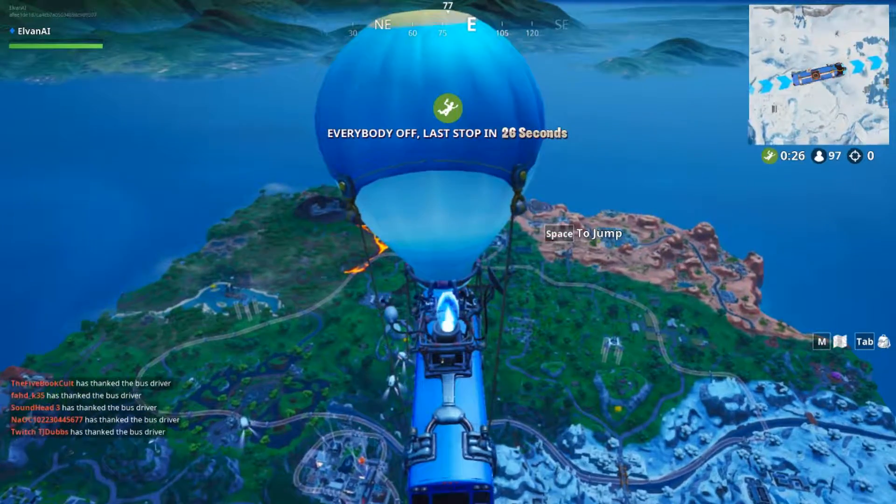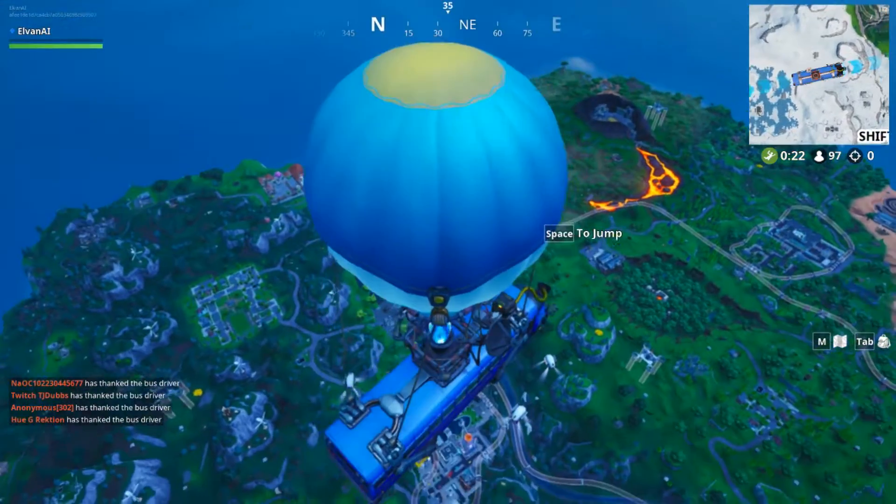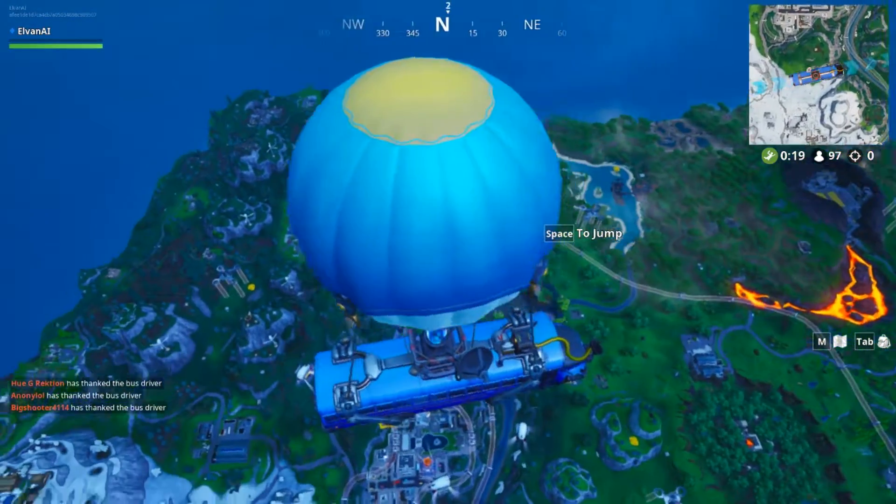Hello, this is Elvin once again and today I will show you the location of Fort Byte number 100, which is found on the highest floor of the tallest building in Neo Tilted.